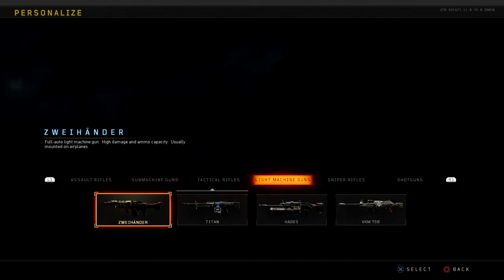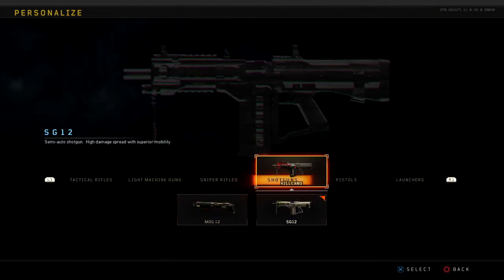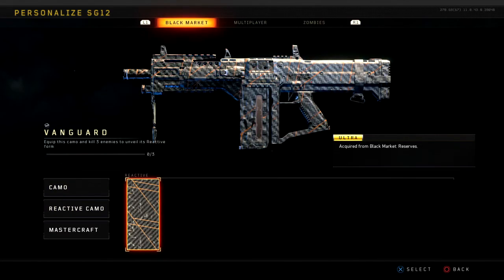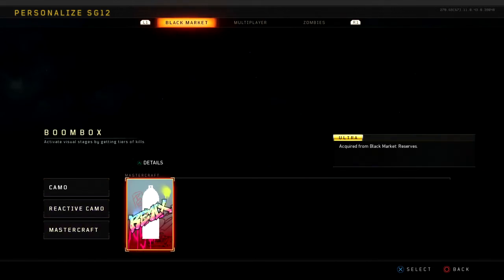There should be an armory section, whether you're on Xbox One, PC, or PS4. And if you guys go into this section, you guys will see that there is a set of weapons, just kind of like the zombies one, which is kind of what I predicted when I made my weapon camos video. I felt like it was going to be just like the zombies armory. It wasn't very hard to piece together.